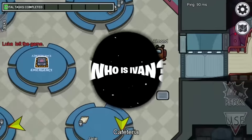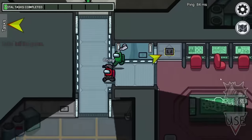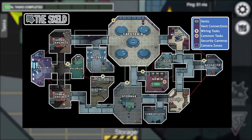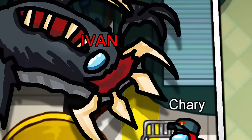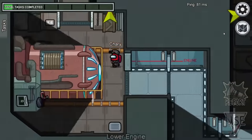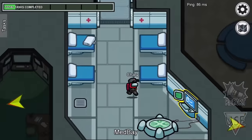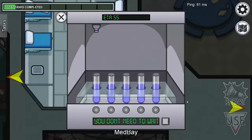Let's discuss the story of Ivan. So who is Ivan? Ivan is a monster or beast found within the maps of Skeld and Mira HQ. This creature appears to be the shade of black and gray and has some features that a monster would have in a horror movie. He is known to be the leader of the impostors, seen as the final boss — the king you must take down.